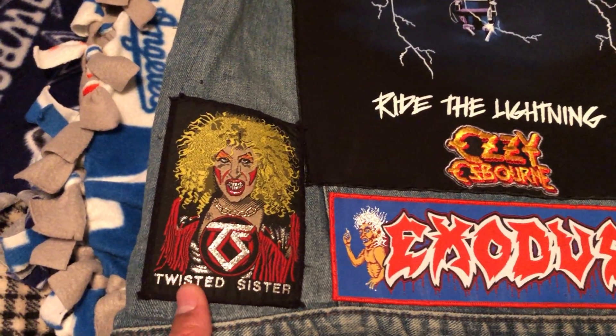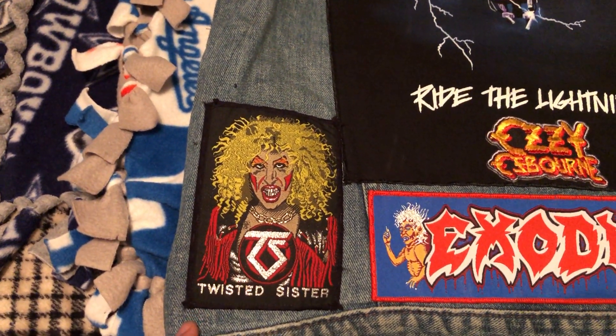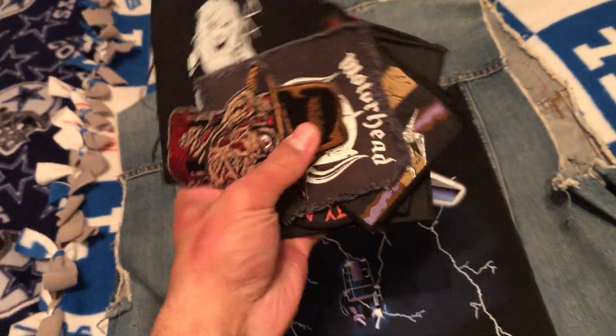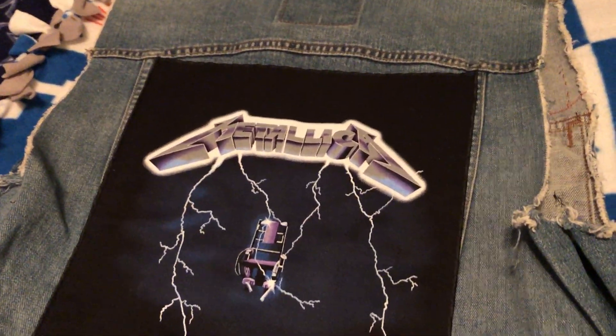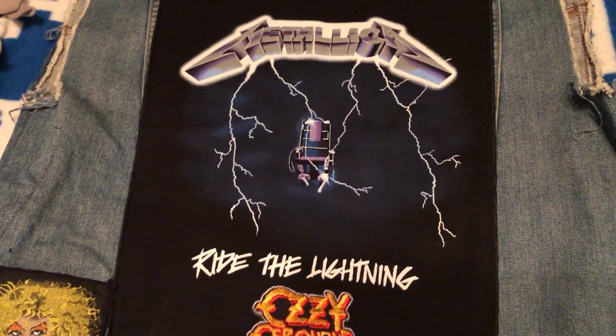The back is the same as last time, although I did add this Twisted Sister patch on the back. I brought out my stack of patches and I wanted to go over a layout — see what you guys think, and you can give me suggestions as well.